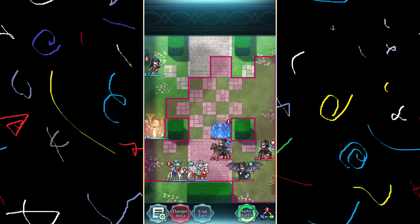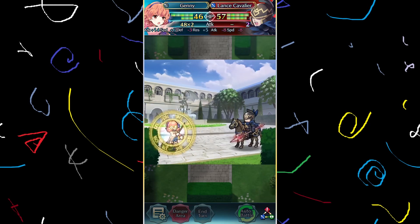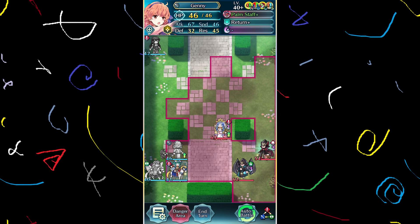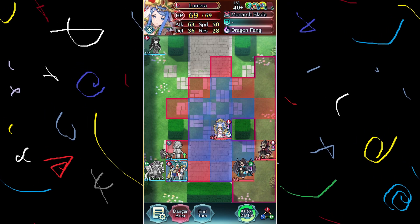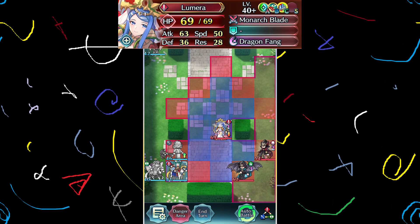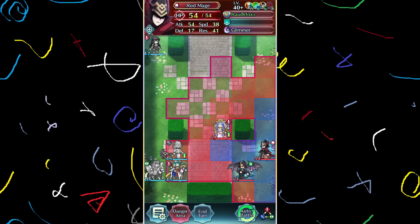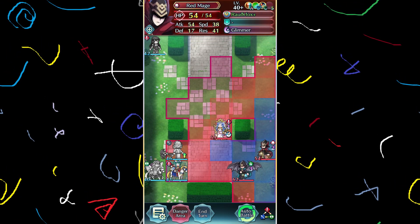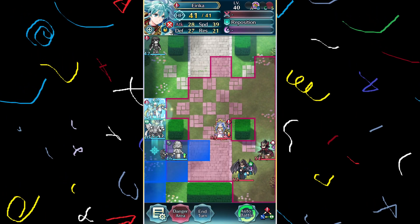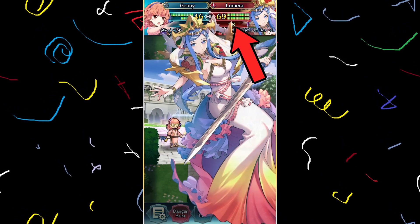The next turn shows very promising results. I took care of the Lance Cavalier as quickly as I could, and moved my fillers away to give Jenny some personal space. But Lumera's really fast, right? Now take a closer look — where are her buffs? She does have her Oath skill activated, but my menace counteracted it since she got tricked into entering its range. Moreover, on the enemy phase, she won't get her Oath skill since she is not close enough to her allies, but her menace debuff stays, and with that, her speed is reduced significantly. So when she attacks, she won't be able to follow up and take Jenny out.